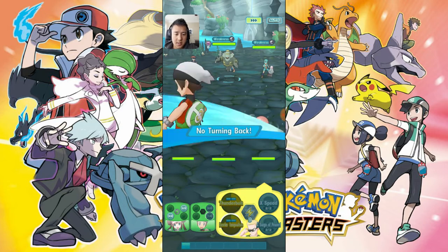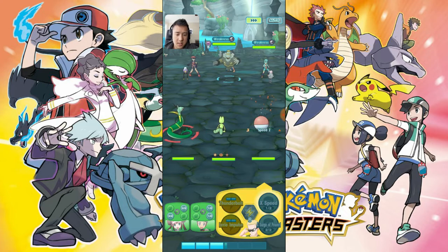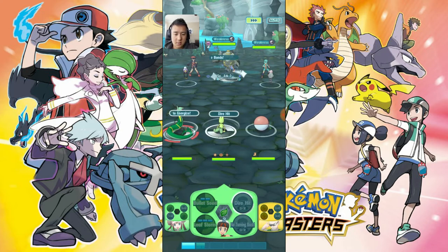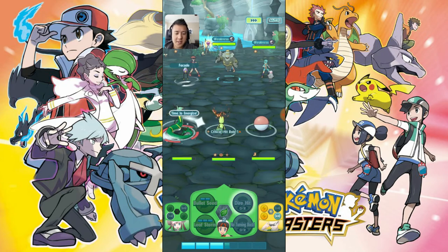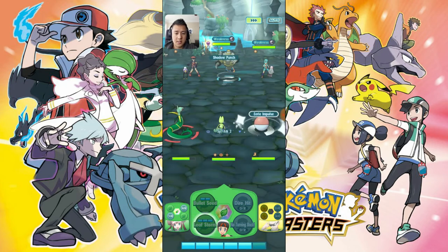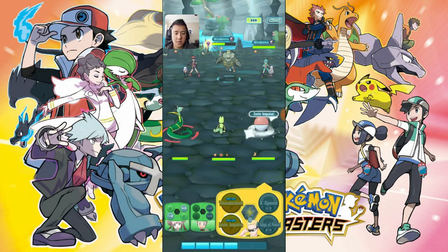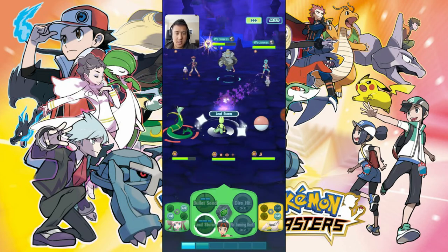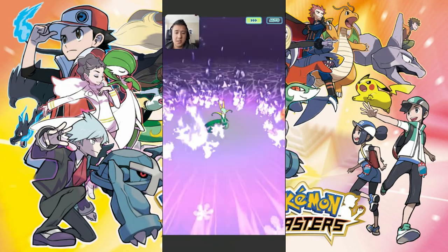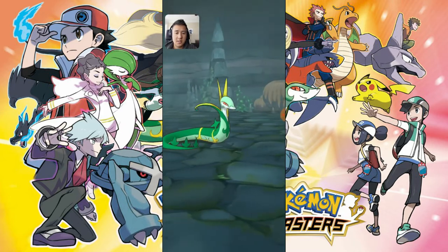Let's pop some speed boosts to drop the move cost while we try to get speed up. We'll pop one more of these and use 'No Turning Back' still — there, let's start attacking. Not sure if that was the correct sequencing. I should have gotten a little more. Let's see how much this does — 130. Sceptile is already pretty low... Sceptile just fainted.